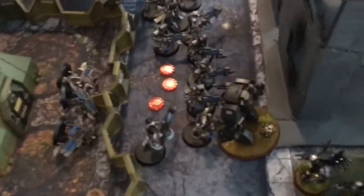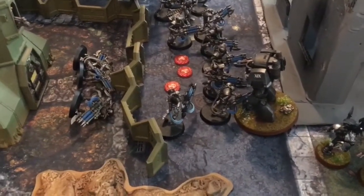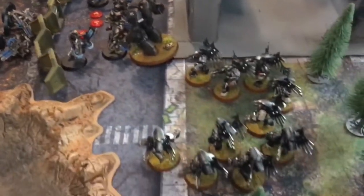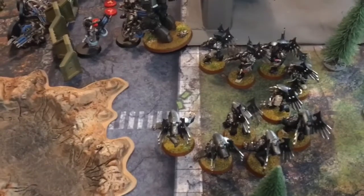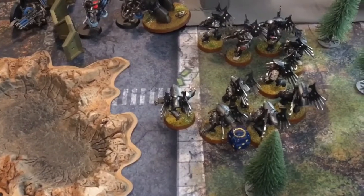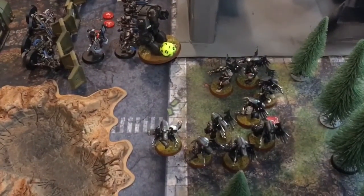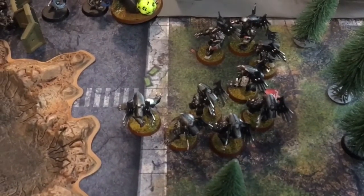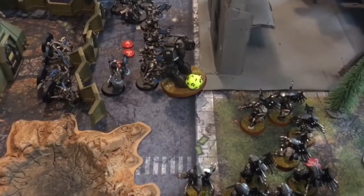In the assault phase, the Dreadnought charged in, did four hits, three wounds — the Necrons failed their armor saves so they are knocked down. The Vanguard Veterans with jump packs, with Shrike helping out, managed to bring down the flyer. They rolled to see if it exploded... and it did! One Necron went down, Shrike lost three wounds, one Vanguard Vet was lost, and the Dreadnought also lost three wounds. As they say — in death it does more than it did in life.